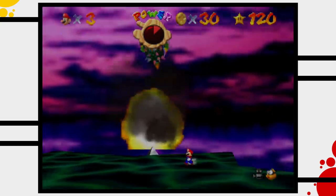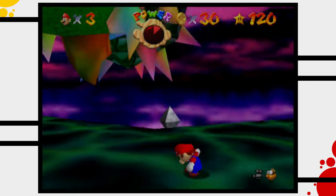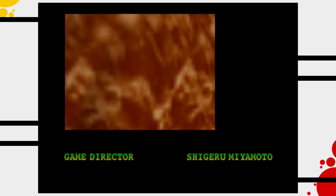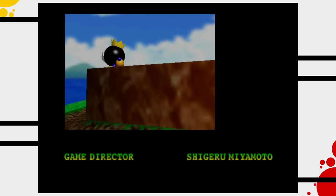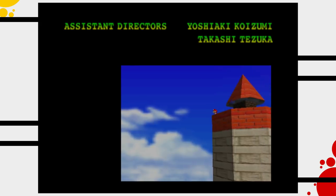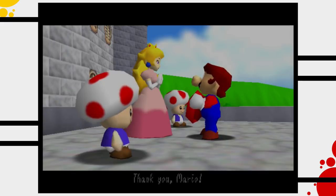Once Mario made it through the final level there is only one last Bowser boss fight left, and the credits roll. The credits actually tell us something really interesting about the game as well — the team was surprisingly small, maybe 20 core developers, if we assume that all of them appear during the credits. And then the game ends, and Mario finally gets his delicious cake.